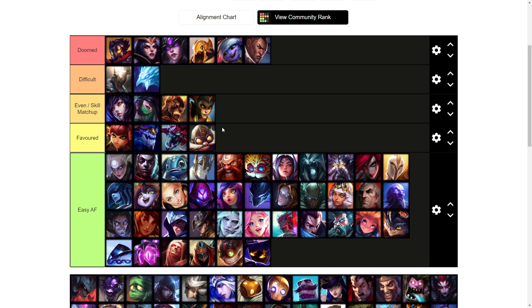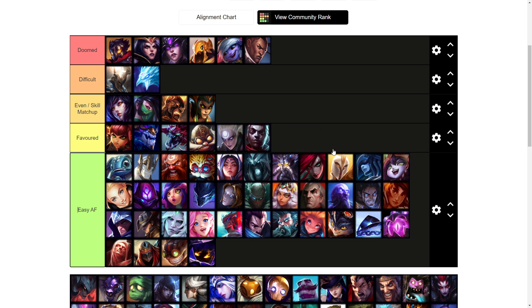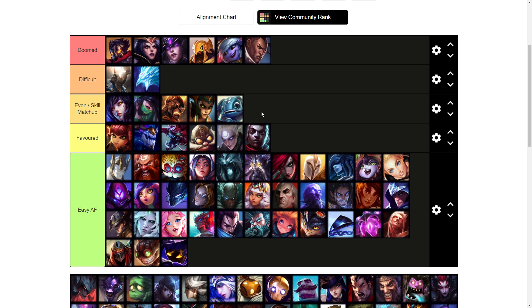If the Corki ever overextends you can just E-Q onto him, and as long as he doesn't have his package, his W isn't far enough away to disengage your second E, so you can just recast your E and stick on him for free. Diana is another very favorable matchup because she's a melee champion with very low base armor. If she tries to engage onto you, you just land your Q onto her and you can melt her with your full combo.